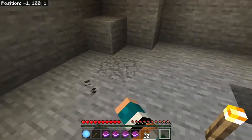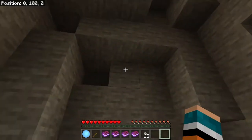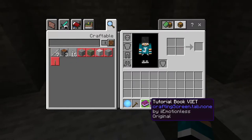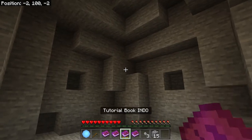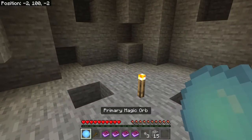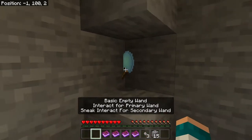I did play it a little bit just on my own, and I didn't get too far and figured I would play it as a series on the channel. We do have these quest books — these are different languages, there is an English one, so if you are non-native speaking, you can read it in the different languages. We have this basic empty wand and primary magic orb, but I don't think I'm going to use those at all, so I'm just going to throw them here.